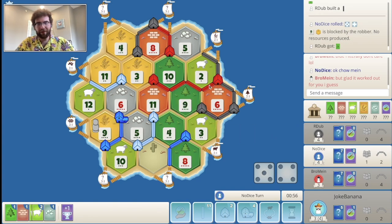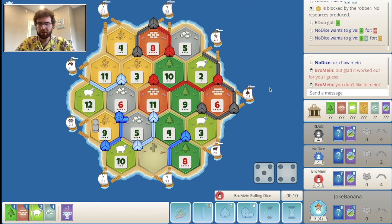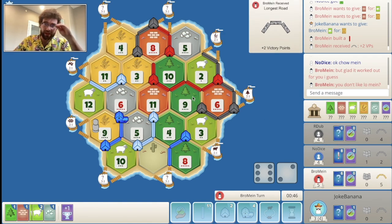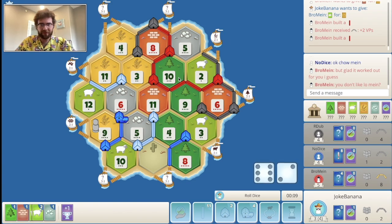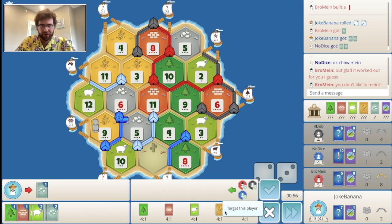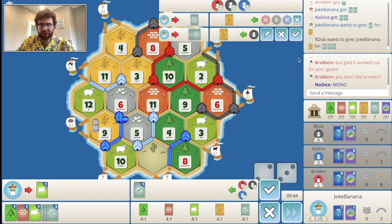That might be a really good thing for me, because that could open up the window for me to take road instead of black. Actually no, of course red would take road now because of their setup. Yeah, of course red takes road. Still though, I think they're kind of in a tough spot. Blue is definitely target number one. Five roll — this is so rough because I can't do anything.